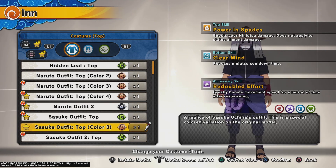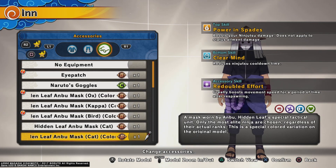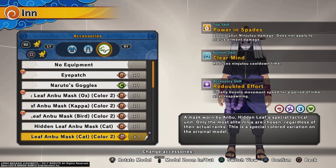I personally use Sasuke's fit because it has pretty good skills. For the mask, I use Hidden Leaf Boom Mask, color 2. Obviously if you play different game modes the boosts you want will be different, but these are the ones I use.